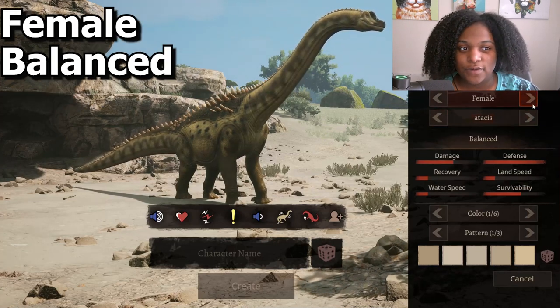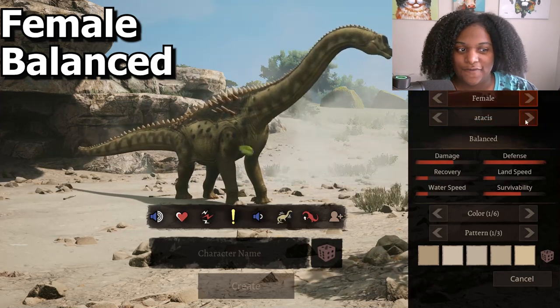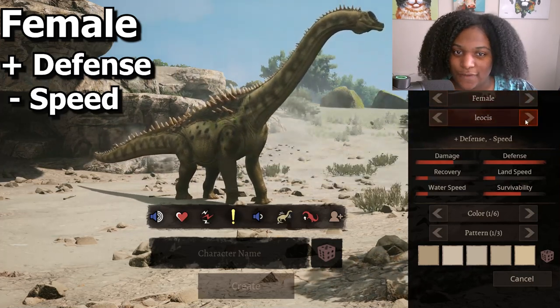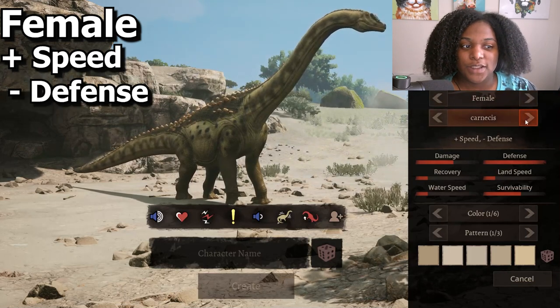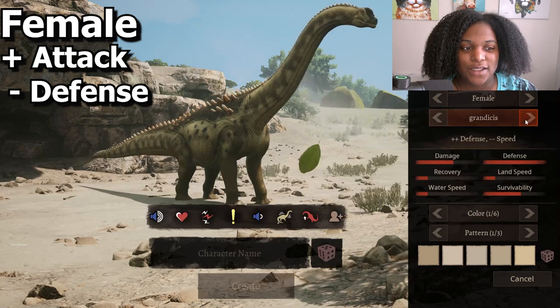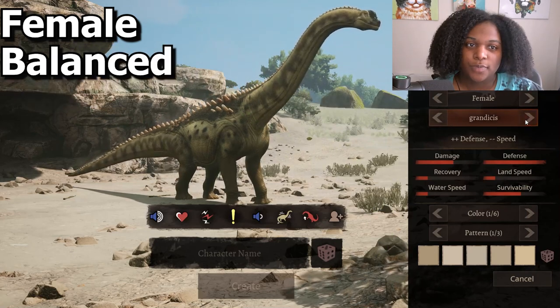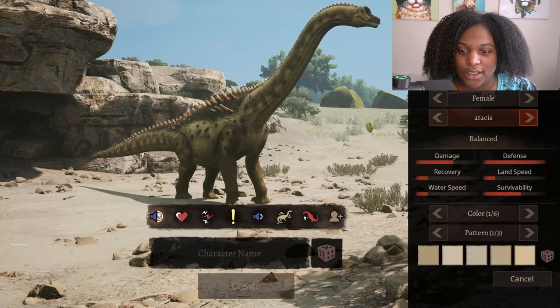We're going to check out the female skin real quick. This is our female — looks pretty much the same. We have female balanced, female plus defense minus speed, female plus speed minus defense, female plus attack minus defense, female double defense, double negative speed, and then back to balanced. All right, let's go through the calls.